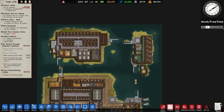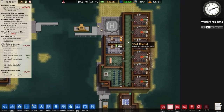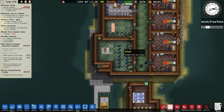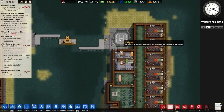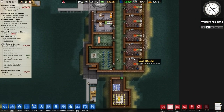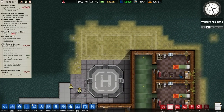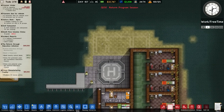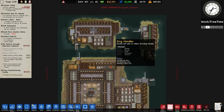Welcome back to Prison Architect. In the previous episode we made changes on the death row island — we moved down the security parole and execution room to fit in a reception, connected it up with the helipad. We also completed the cells for another death row inmate, and expanded up top to build an infirmary and a morgue. We'll also be expanding to the left-hand side.